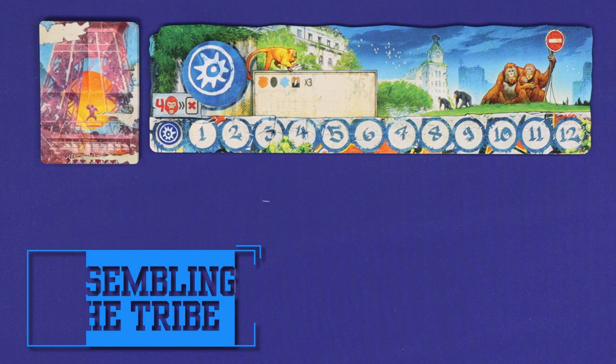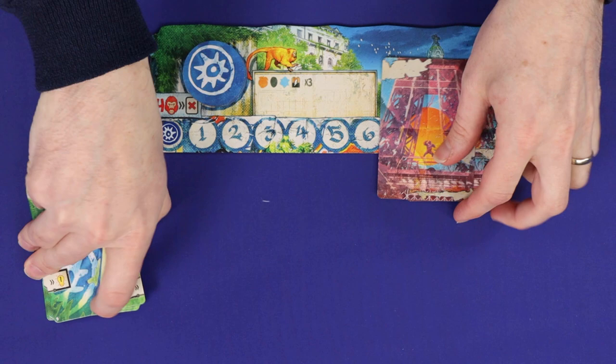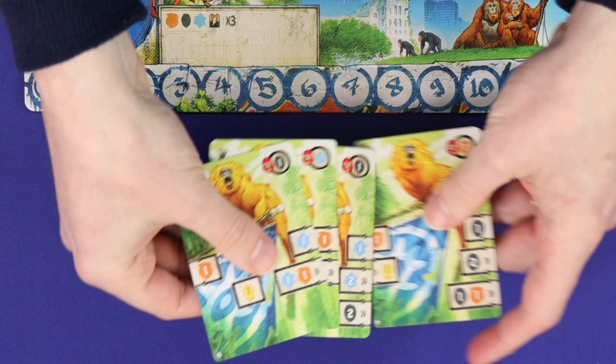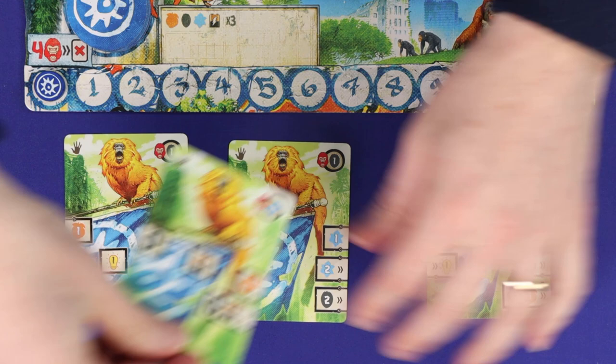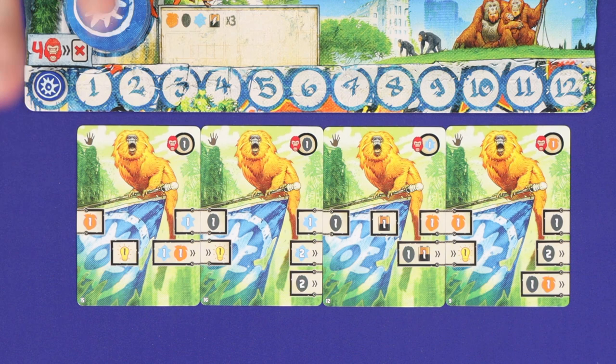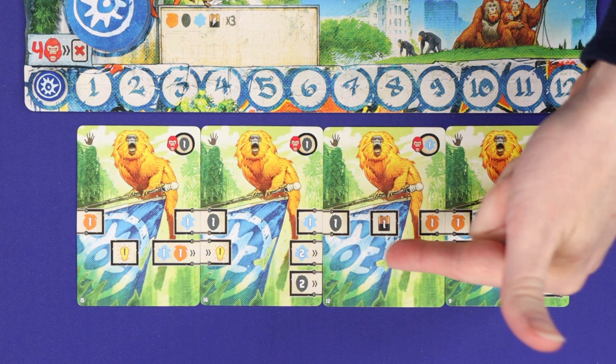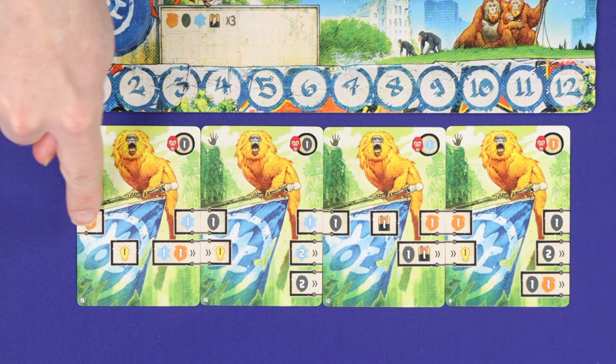First is assembling the tribe, and all players complete this simultaneously. Draw the top four cards from your ape deck. If you need to draw a card and your deck is empty, shuffle your discard pile to form a new deck. Lay your chosen cards face up in front of yourself and rearrange them into whichever order suits your strategy best. What you'll be trying to do is create completed frames — boxes completely surrounded by a black outline — as it's only your completed frames within the tribe which are going to resolve. Resolve all completed frames from left to right, top to bottom.